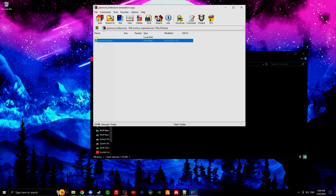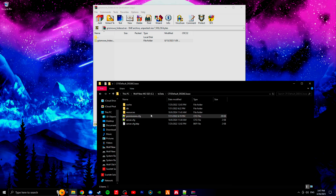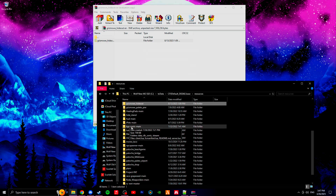This file you're going to need to move to your server resources folder. So bring up your server folder, go into your resources folder right over here, and then you can drag and drop this folder into that folder.